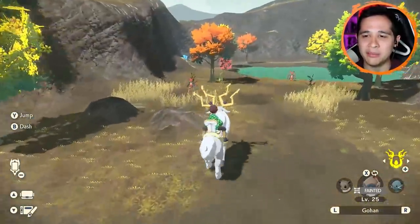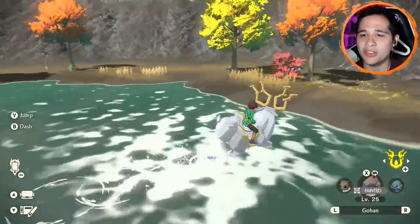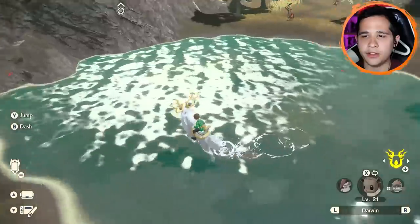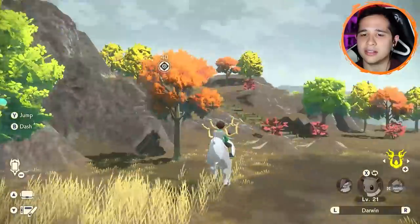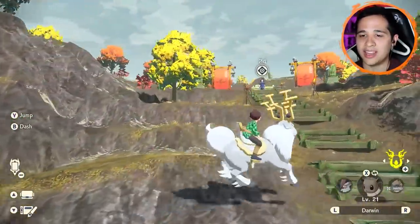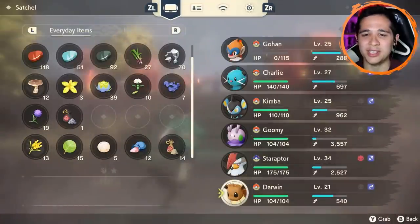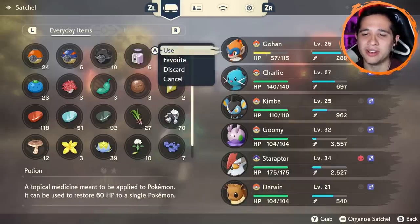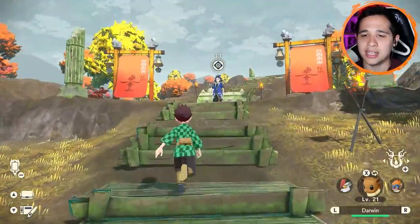That sucks for Gohan though. I kind of need him to fight the Lilligant with, so let's hope there's something we can heal with around here. Actually I think we have some revives. Feels like there should be something in this little lake, but I guess not — on we go. I don't feel like going all the way back to heal, so let's just do it right now from the menu. I've never used a revive yet, and I always forget to use my potions too.